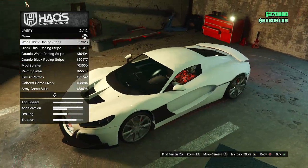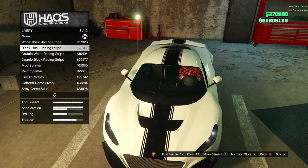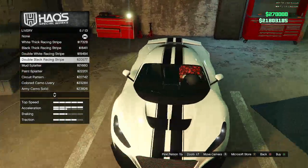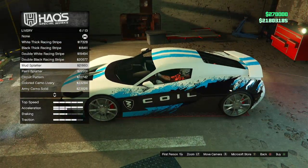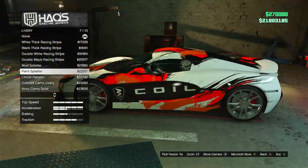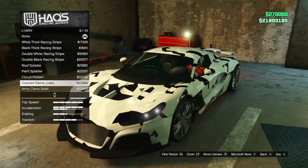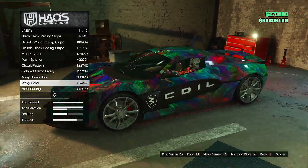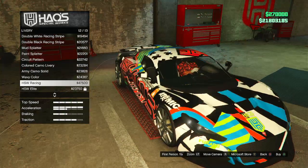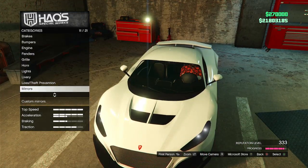Looking at livery options: white thick racing stripe, double white, double black. There's also a cyberpunk-style one, and an HSW circuit pattern — that's actually pretty clean, I kind of like it. But I can't put a livery on this thing — it just bugs me. I'm not gonna do it.